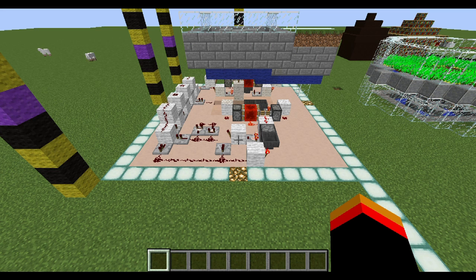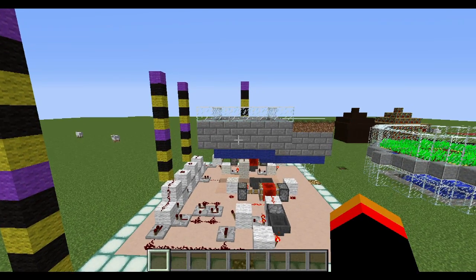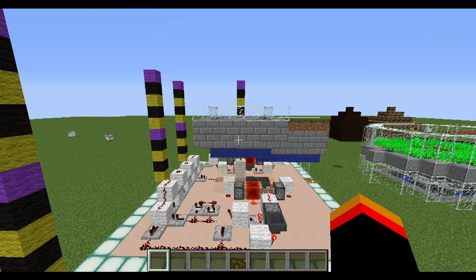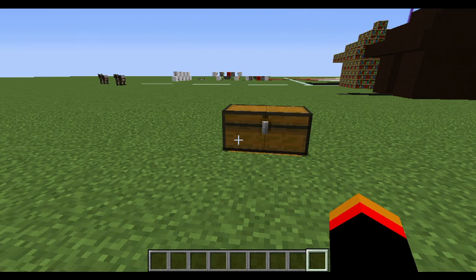Here's a side view of all the redstone workings inside. Before you get started, make sure you have an area that is 13 wide, 13 deep, and 11 tall in total. Six of those levels — including the spawning level — will be underground, so it's actually five below. Go ahead and find an area for that and then we can get started.